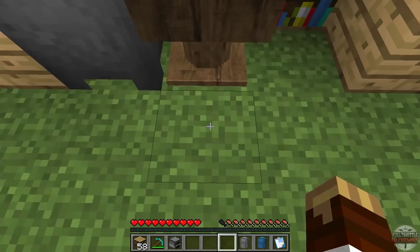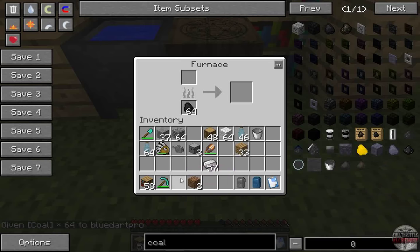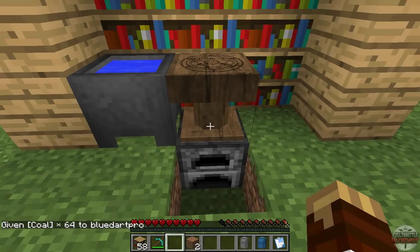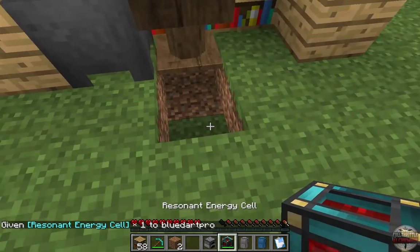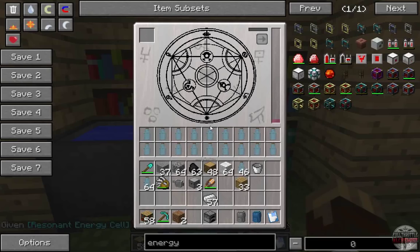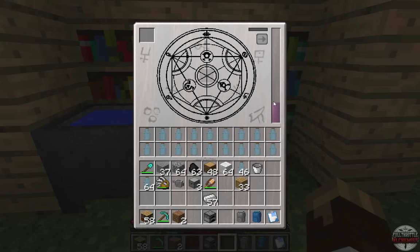That furnace method is slow, so you can put an energy cell under the atelier configured to output power — it can accept RF and will fill with energy much faster. Note: you can't smelt anything in the adjacent furnace or it won't count.